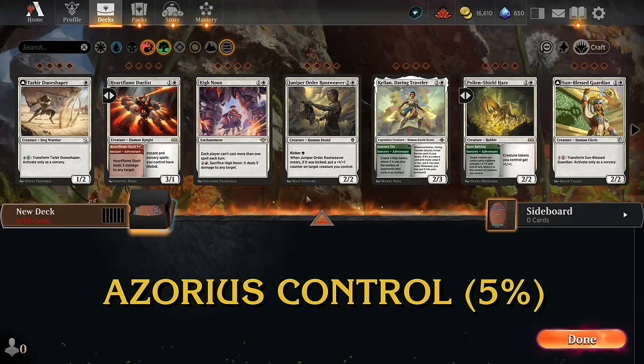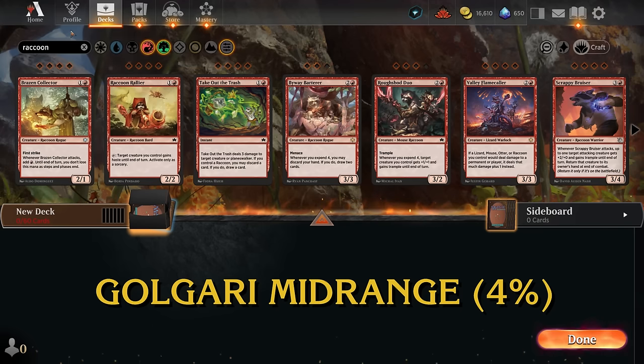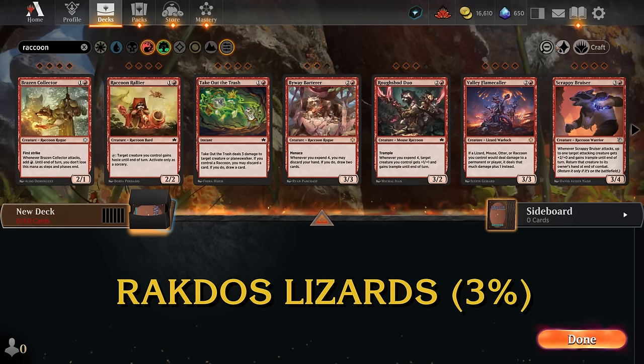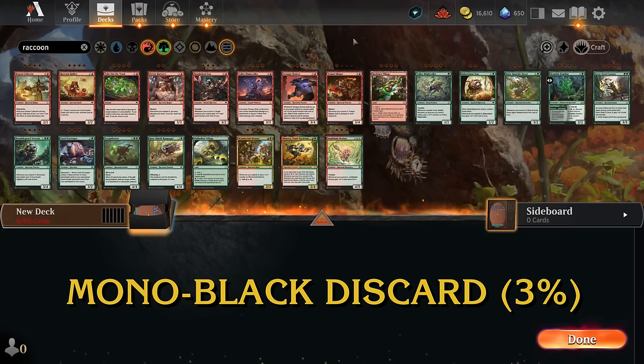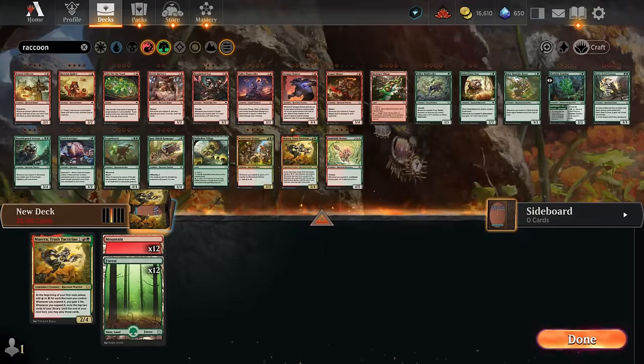We'll start by looking at all cards that mention raccoons either as their creature type or in their text box. One of the main payoffs for the raccoon archetype is Muera Trash Tactician — a legendary raccoon that generates additional mana in our first main phase equal to the number of raccoons we control. If we expend at least four mana casting spells we gain three life, and if we expend at least eight mana we exile the top two cards from our library to play until end of next turn. We'll add all four copies.